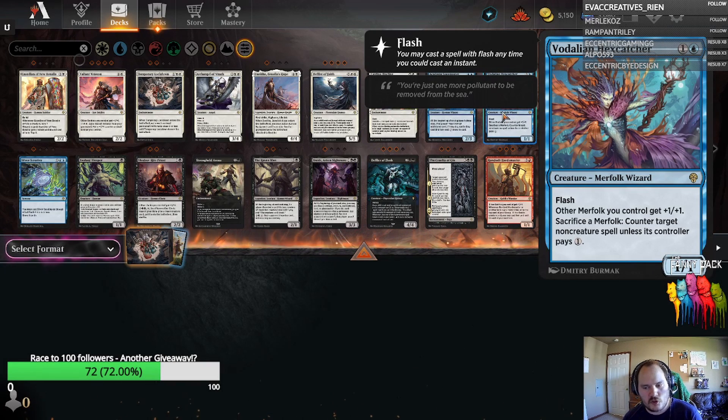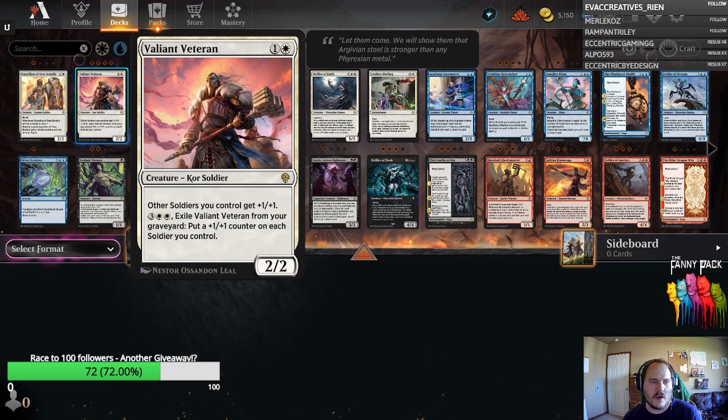Not entirely sure if this makes Merfolk playable. Similarly, Valiant Veteran — on our most recent stream prior to this video — we played it in a mono-white human shell, because a lot of the good humans, at least in Explorer, happen to be soldiers. It worked out very well that this card synergizes with all those humans that happen to be soldiers.